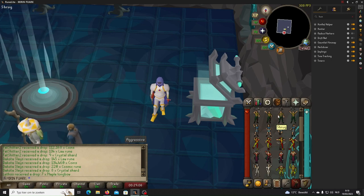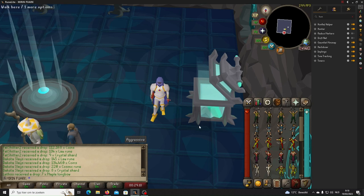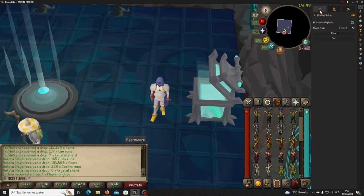Alright, welcome back guys. Today I'm going to show you how to kill the normal Gauntlet. We're going to install the first 3 plugins. The first one is the Hunlev Helper — copy the settings.